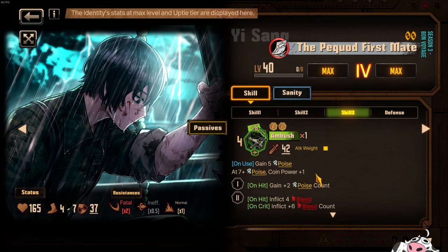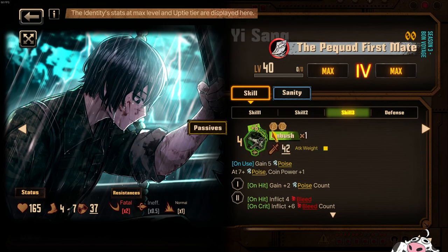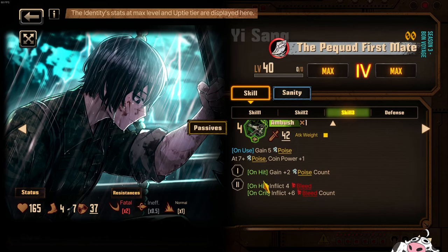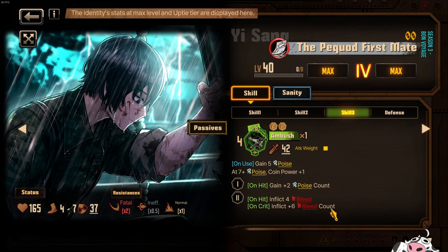Skill 3 is also pretty solid. You need to gain 2 poise before you use it, because you gain 5 poise here and need 7 plus poise beforehand to get the coin power plus 1 ability — which is 7, 14, and 14 plus 4 is 18, so 18 in total. Preferably you'll also crit on the second coin, very similar to Twin Hooks, which also needs to crit on the second coin. That lets you get the on-crit inflict 6 bleed count.